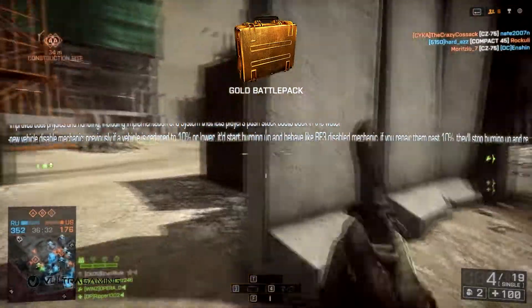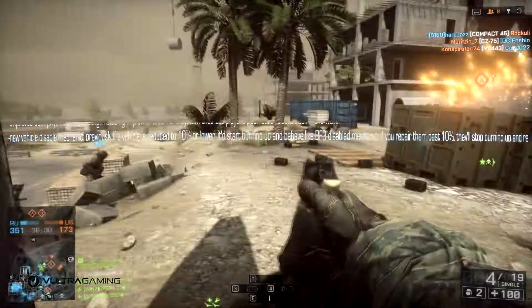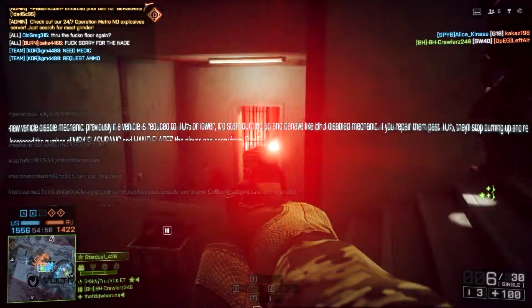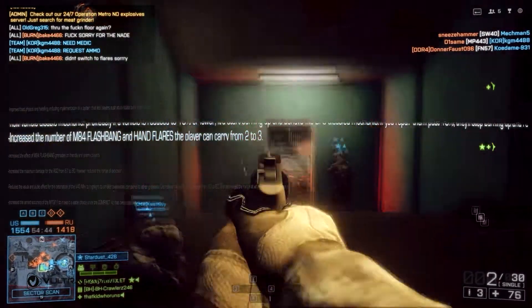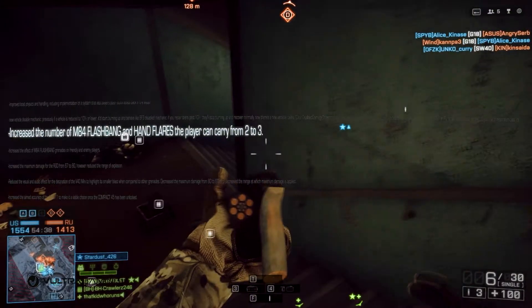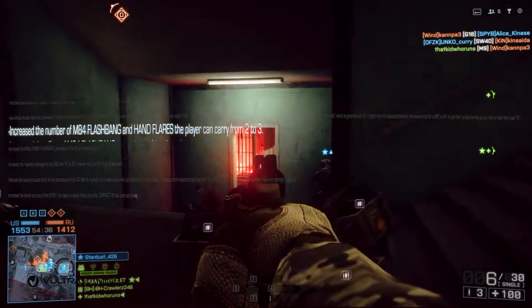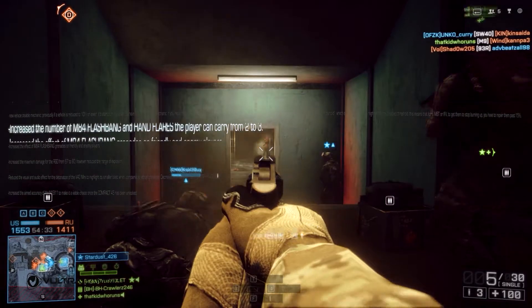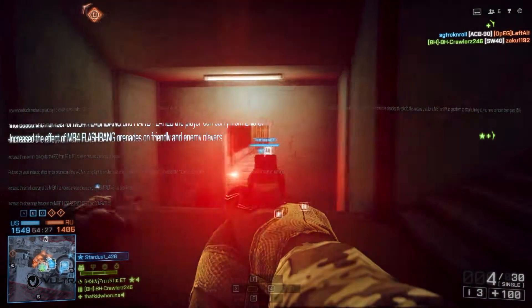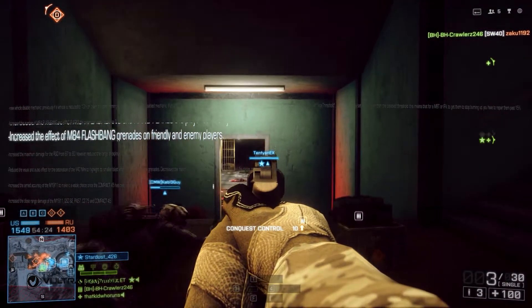New vehicle disabled mechanic: previously if a vehicle is reduced to 10% or lower health it'd start burning, behaving like the BF3 disabled mechanic. If you repaired them past 10% they would stop burning and recover normally. Now there's a new variable called 'clear disabled damage threshold,' which is generally set 50% higher than the disabled threshold. This means for a main battle tank or IFV, you have to repair them past 15% to get them to stop burning.